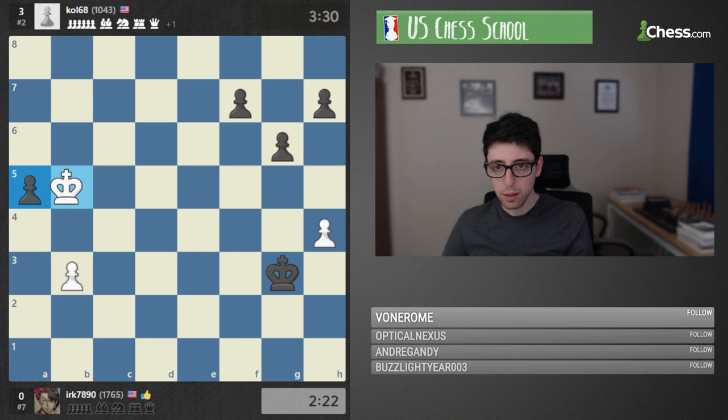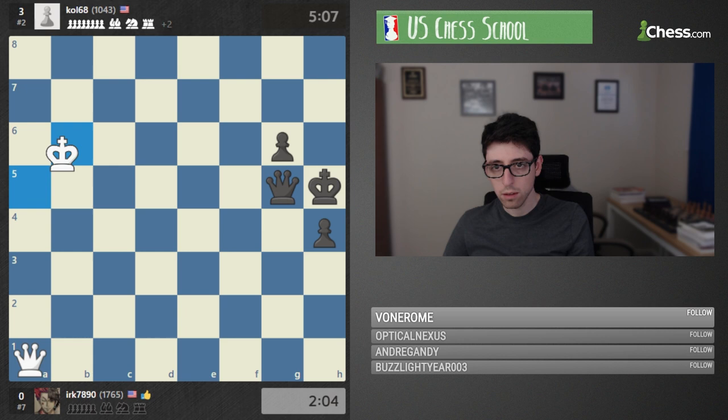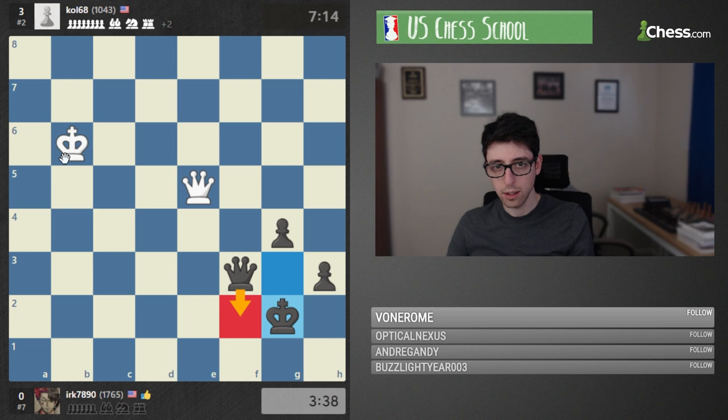Instead white goes this way, but then we get a queen and pawn endgame where black ends up with two extra pawns. Pretty much just very difficult. Sometimes white can actually draw with objectively best play, but in practice it's pretty much impossible. So that was gg — the king is in a bad spot.